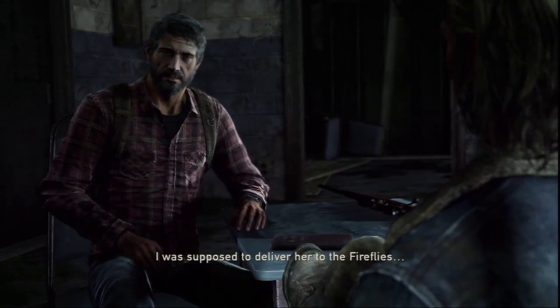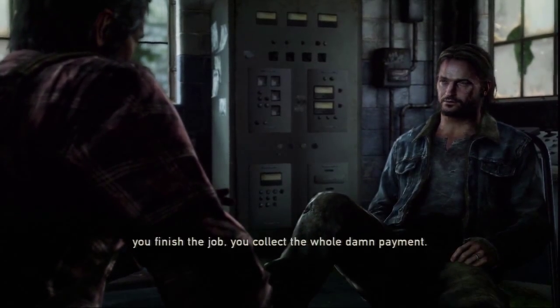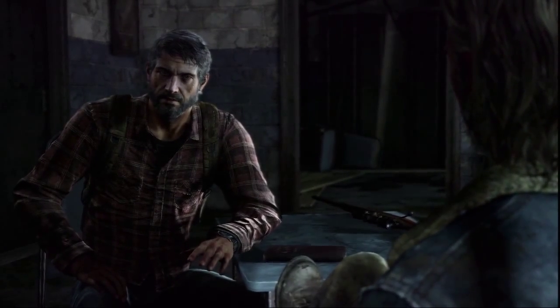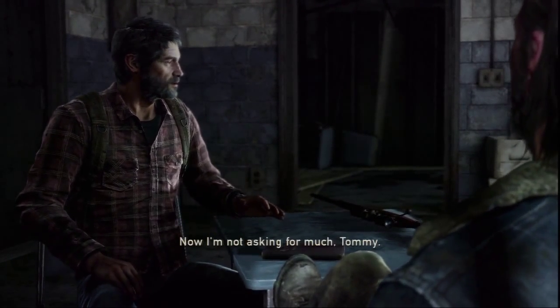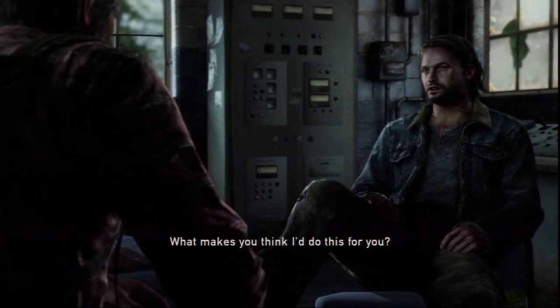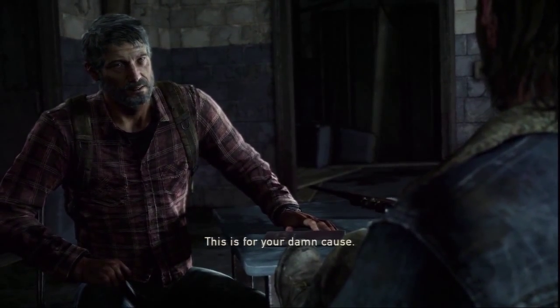Things change as soon as Joel and Ellie make it to the hydroelectric dam. Joel puts their partnership at risk when he tries to pass responsibility for Ellie over to Tommy — the relationship and the shared journey are both in doubt. The game reflects this by dropping journey goals entirely.